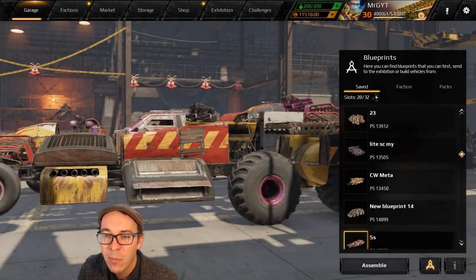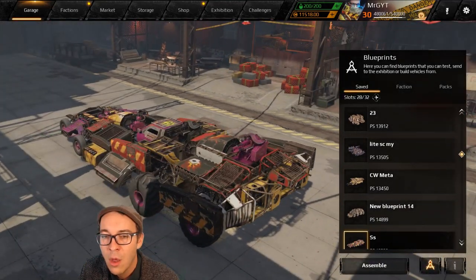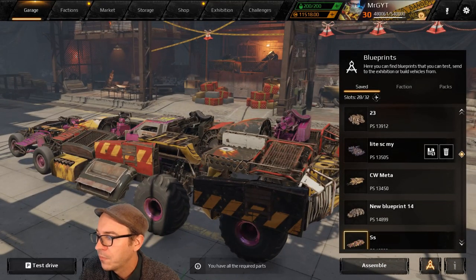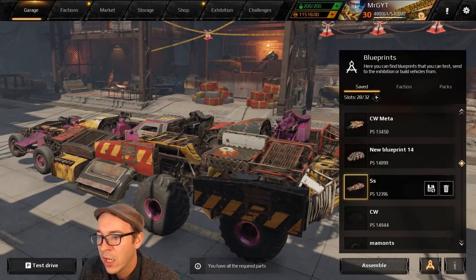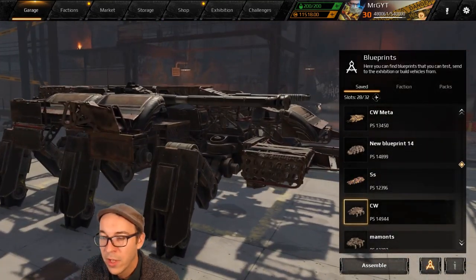Next up on our list we've got an Arbiter KTM build. You're going to have 360 degrees of fire here, able to circle your target and hold down left click.